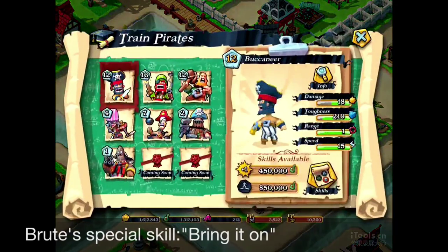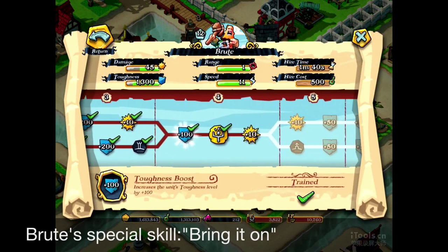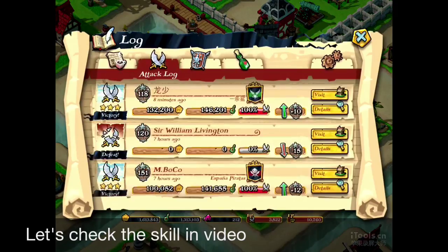Let's check the skill tree of the Brutes. You can see that this Bring It On skill is on level 4. It's a special ability that draws attention of enemy defenses and soaks up everything they have to offer. This is a must-have skill. Let's check it out on the battlefield right away.